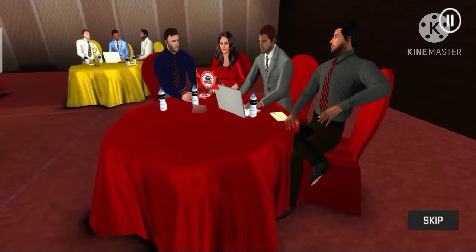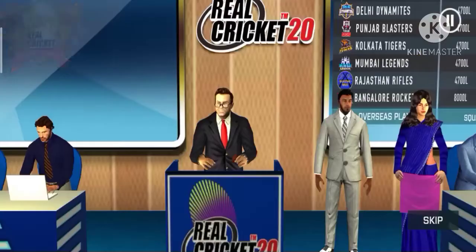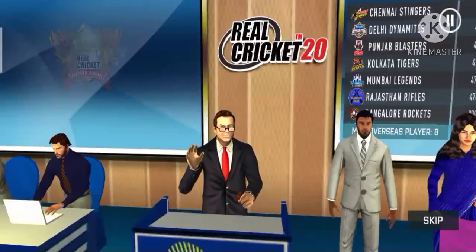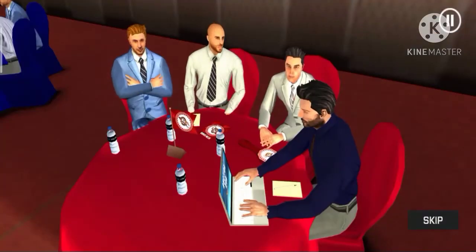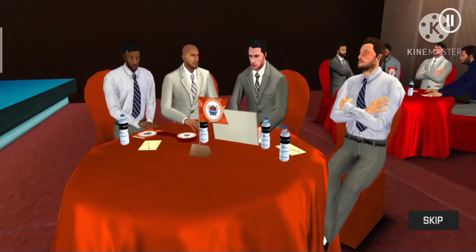Before we start, a few guidelines. You will have a number of right-to-match cards depending on your retention strategies. You can choose to retain a player by using the RTM card and matching the bid for it. If you'd like to check the pool of players or the squad, you can do so by clicking the Auction Hub button on the bottom left of your screen.